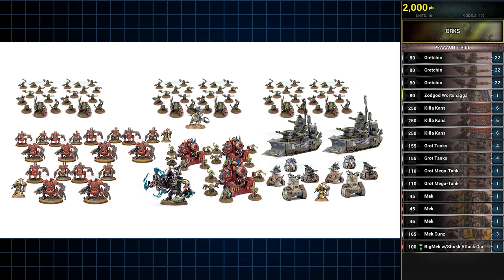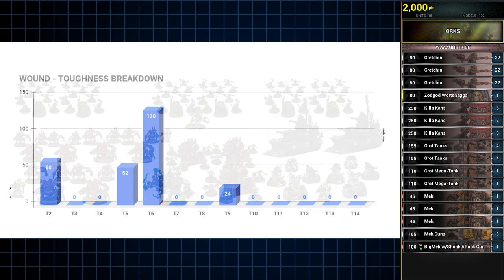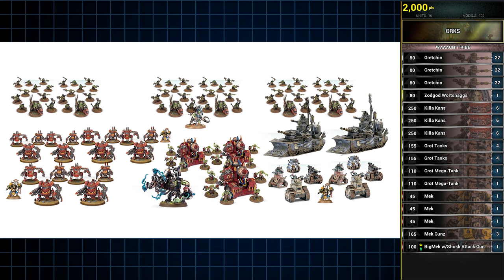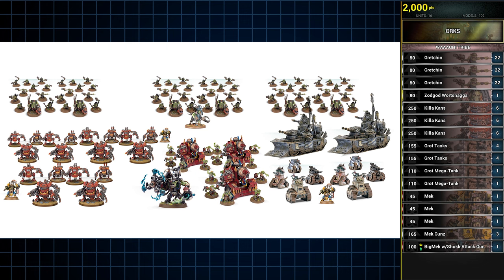At 2000 points, that's the list. It's 266 wounds across 102 models. And despite it being a Grot list, it's quite tough, with the majority of models being above Toughness 5 with multiple wounds. Boy oh boy does it certainly bring the dakka — packing 28 rockets across the many contraptions in the list. And if you thought that's already a gross amount of shooting, just wait until the Orcs Codex brings an inevitable Bad Moon style detachment, because we all know the more dakka you have, the better.